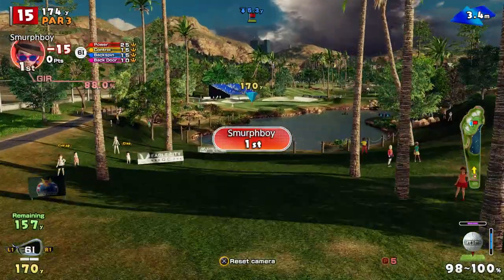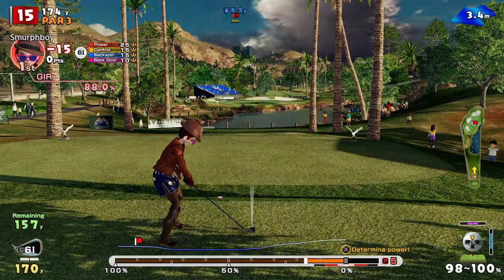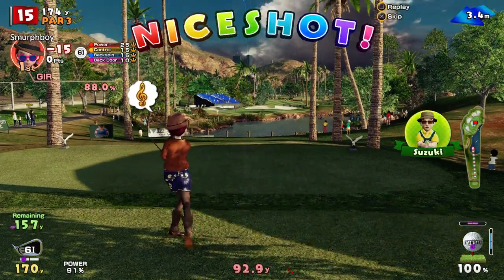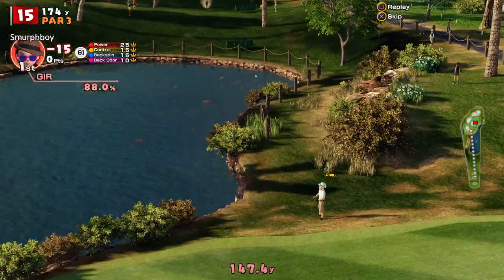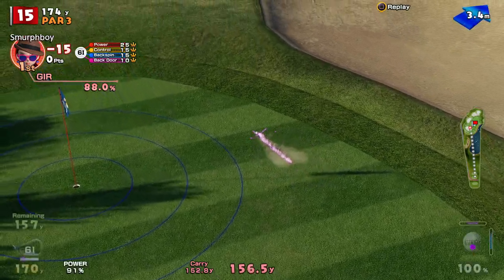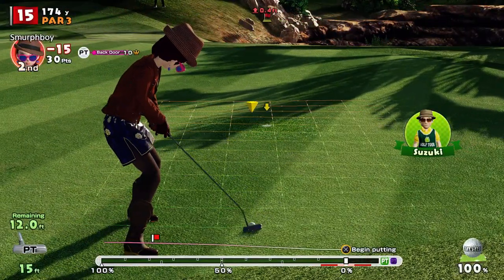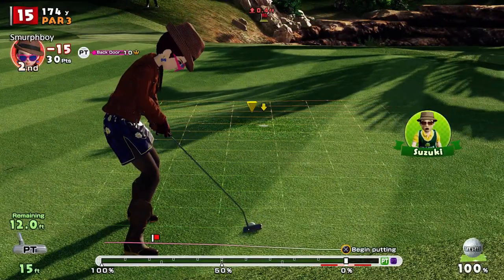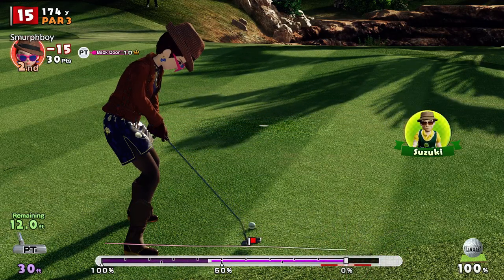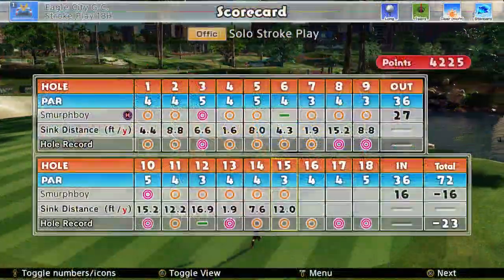Pool 3. I'm going to have to go backspin just because of where the pin is. Got way left — found the green though. I think it just wanted to give me a putt, just wanted to see if I could actually putt. There you go — kicked it left on me. 16 under.